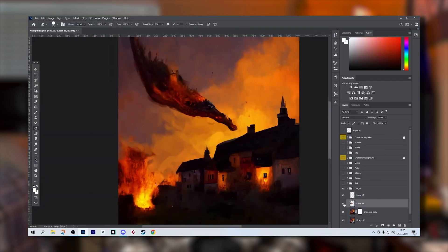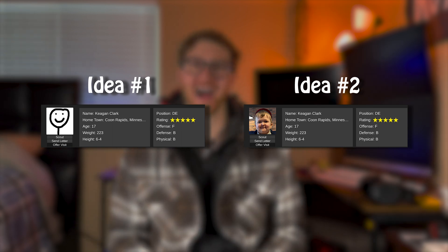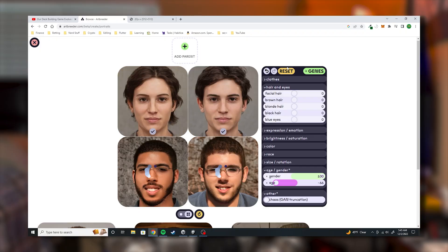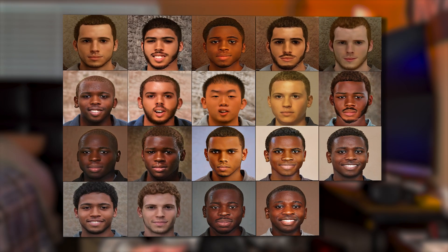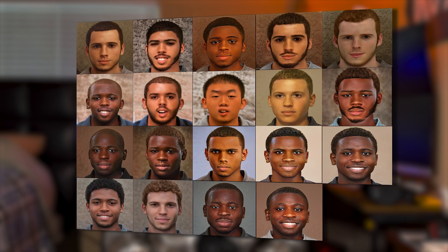A couple weeks ago, I saw Jonas Tyroller use AI to generate art for a prototype he was developing. This was a genius idea that I could use for player profile pictures — way better than any idea I had. So I hopped on artbreeder.com and started generating player faces. A lot of the faces looked very similar structurally, but this is way better than any alternative I had.